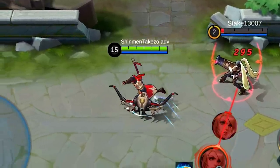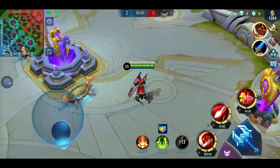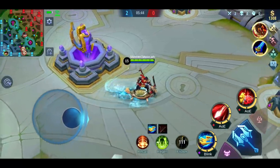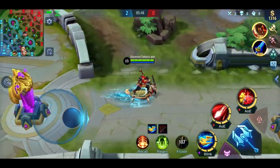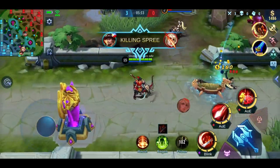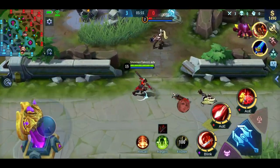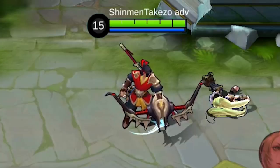Of course you still keep the trusty boat that you can use to move around — surf the Land of Dawn while you look for enemies. You can smash with the same effect: stun and damage in an area. He has a lot of passives now.